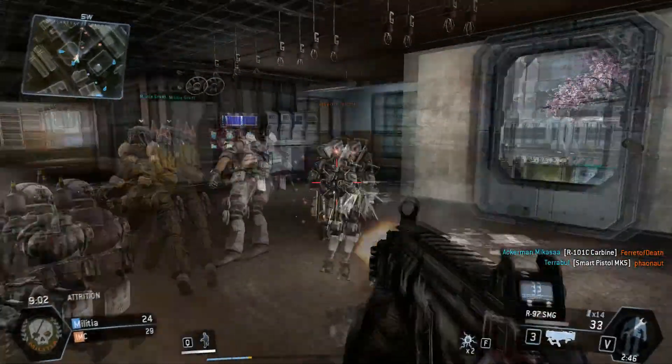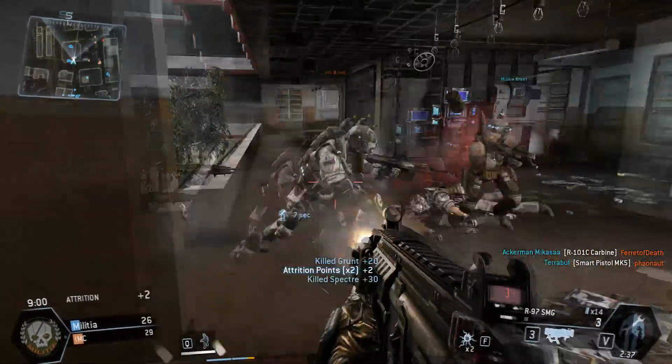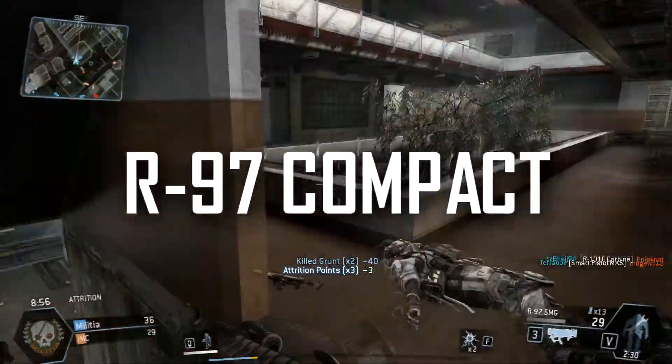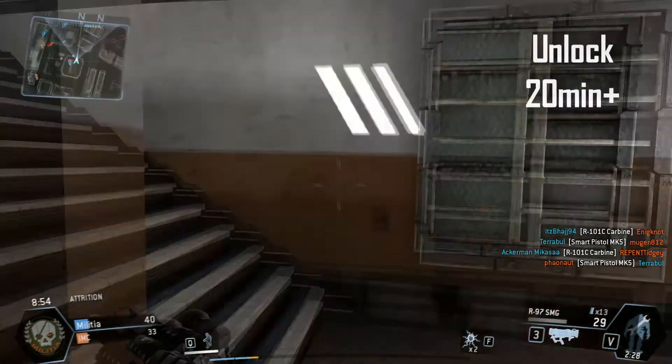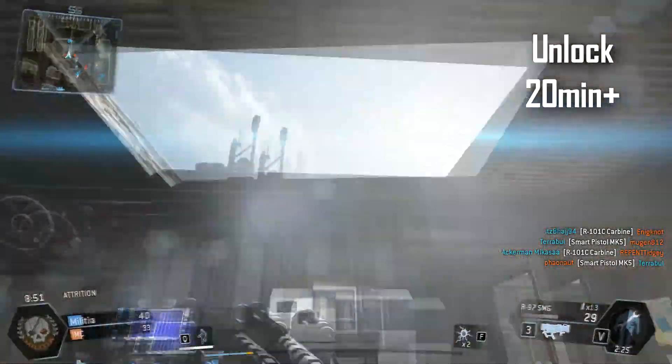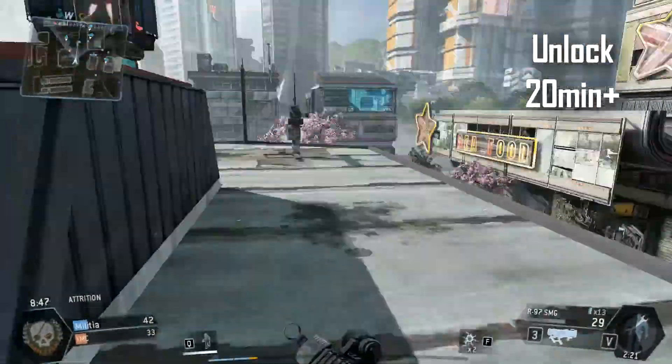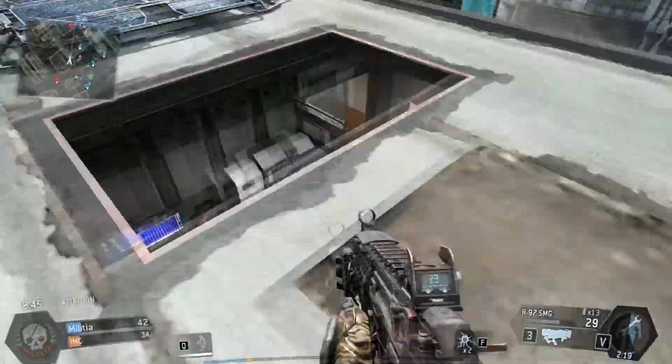Hey guys, SH here, and welcome to my third episode of Time for a Beta Weapon Guide. In this episode, I'm going to be covering the R-97 Compact SMG. You can unlock this submachine gun after 20 or 30 minutes of playing with the beta, and this is actually the only SMG that you'll be able to use in the beta right now. So let's get into the stats real quick.